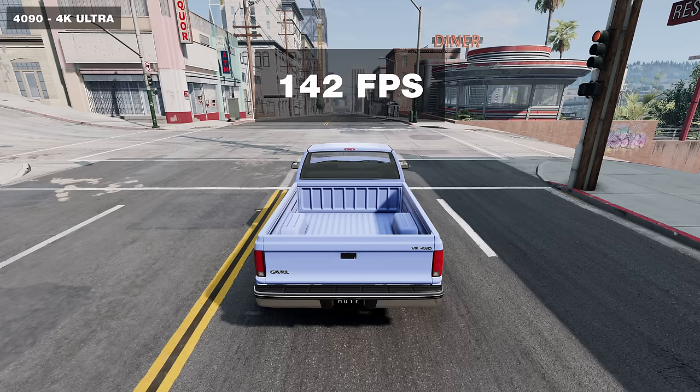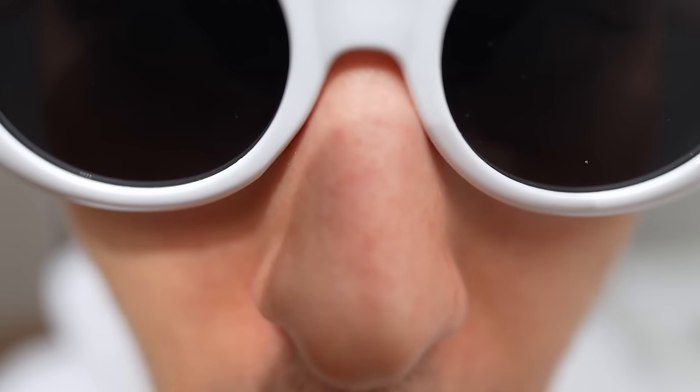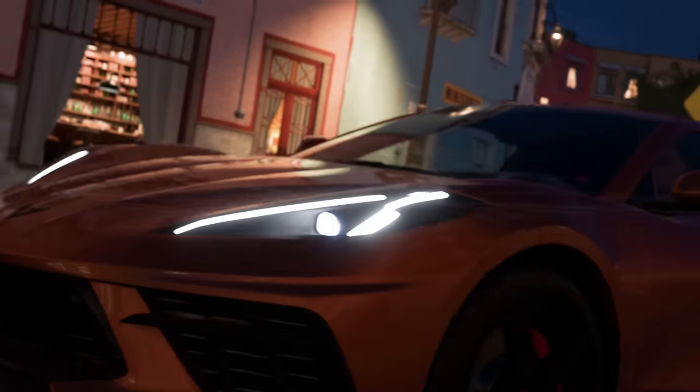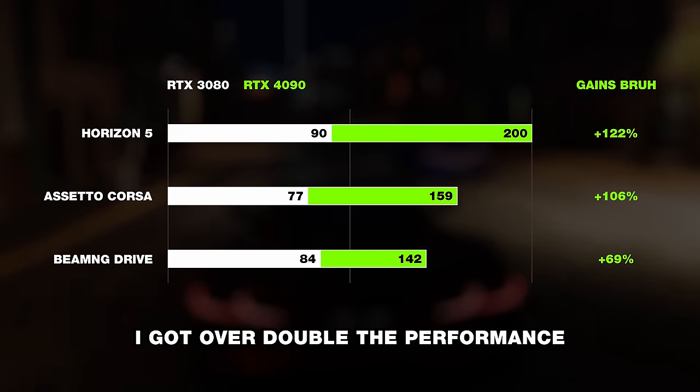Moving on to 4K — the 4090 can finally flex its overpriced silicon muscles, beating the 3080 by 69 percent. But that isn't enough. Jensen Huang promised me two times the rasterization performance, not a mere 69 percent. So to verify that my precious metal rectangle wasn't defective, I ran Forza and a set of standard benchmarks, and I got over double the performance in both titles. So what's the matter with BeamNG then?